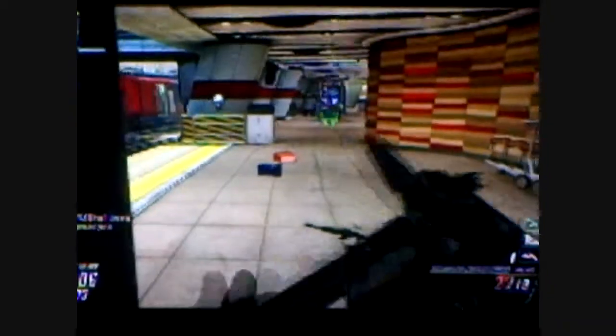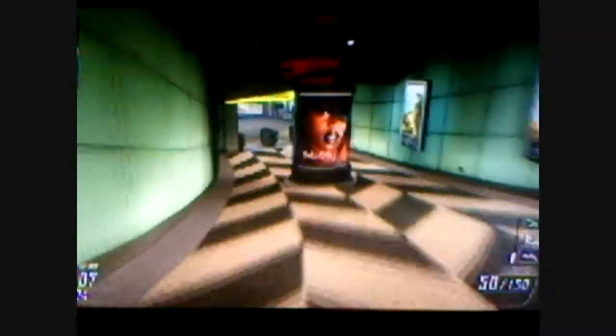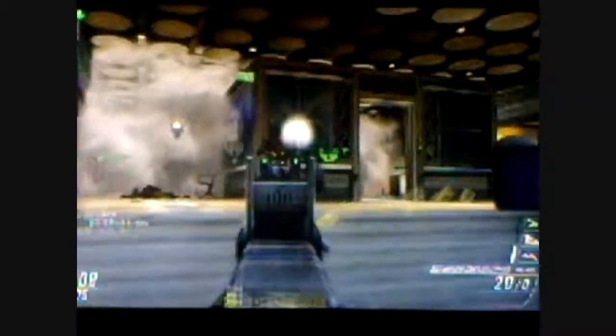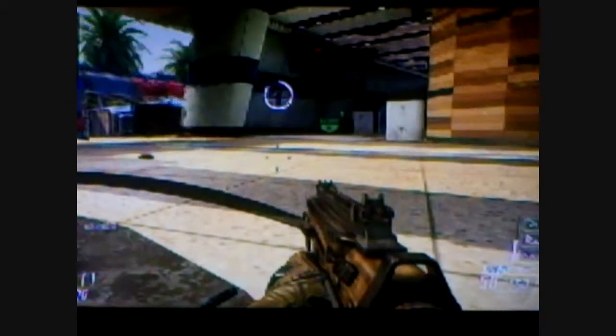Hey, what's up guys, it's John. I'm bringing you a gameplay — this is a 41 to 4 with the Vector, playing some Domination on Express. This is definitely not the full game; the full game was about 10 minutes long and this is a little over three minutes — the end of it. The beginning was kind of slow; this part is where it picked up. I pick up a PDW but I only get like one kill with it.